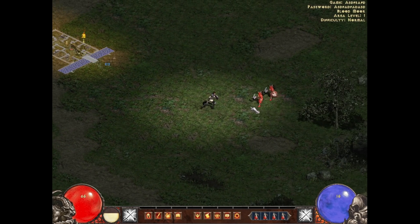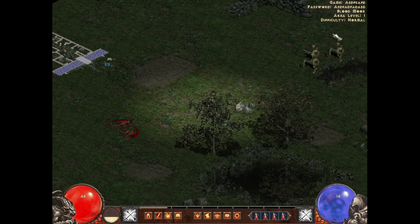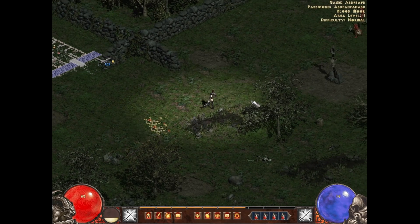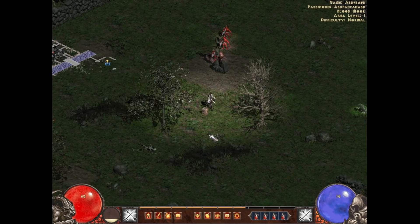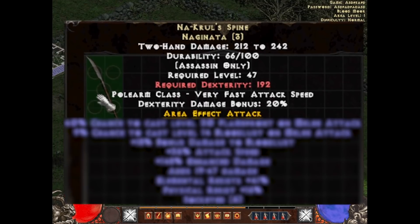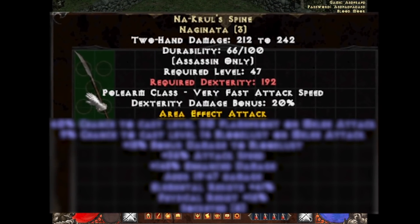In today's video we're playing Median XL's new 1.7 update on hardcore, so when we die our character's dead, and we're playing solo self-found — no trading from other characters. Median has a cool crafting system so we can make any gear we want, and this video is going to be farming up a Najinata which we're going to be testing in the next video.